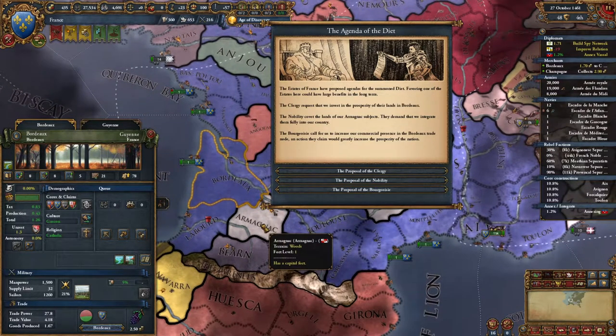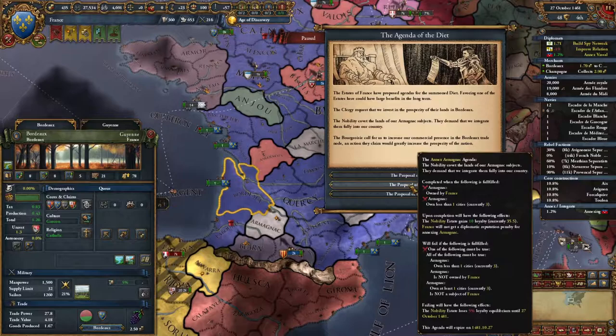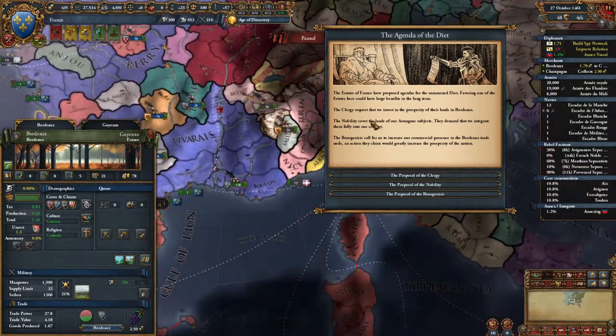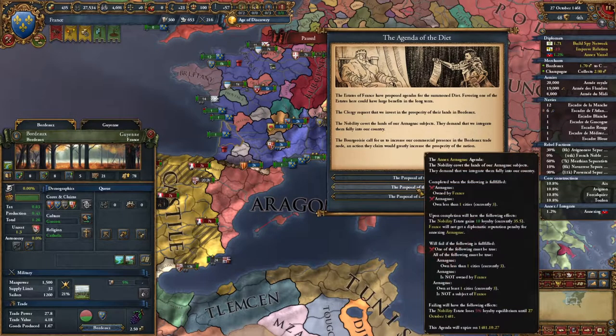One agenda wants us to own Armagnac. Upon completion, France will not get the diplomatic reputation penalty for annexing Armagnac. This would have been amazing if it said Orleans, because that's who we're working on right now. When you integrate a subject, there's a penalty — that's actually amazing. We would have 20 years to do this. Another agenda wants 65% trade power in an area we just don't have much trade power in — that would be a difficult one.